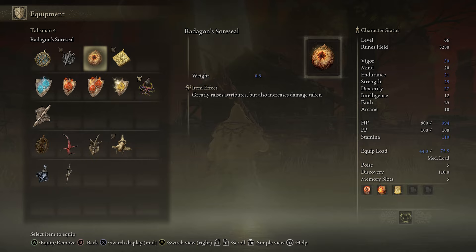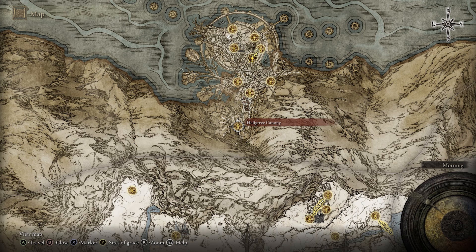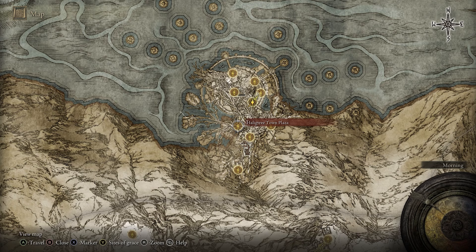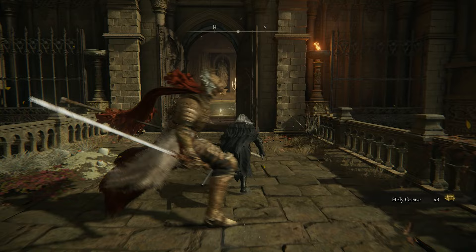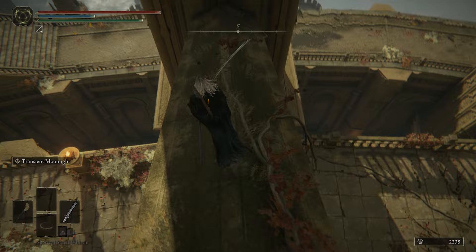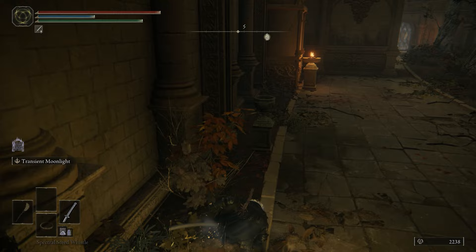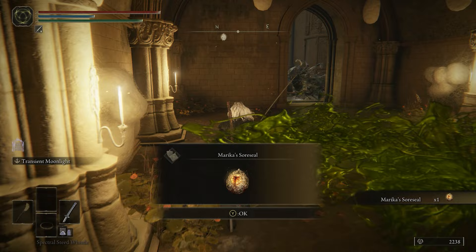If you want something that affects your other stats including mind, intelligence, faith, and arcane — especially for a mage or a hybrid — then Marika's Sword Seal is the one for you. You acquire it a bit later when you reach Elphael, Brace of the Haligtree, navigate the vines downward, defeat a boss in the area, and reach the prayer room. From there go through the outer wall, take it to the right using the nearby pillars, and make your way to the ground floor. Navigate to the back side until you see a fog room and inside you'll get the legendary seal with a nice boost to all stats, especially for casters.